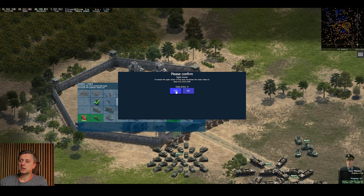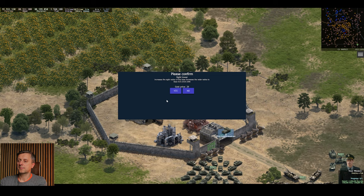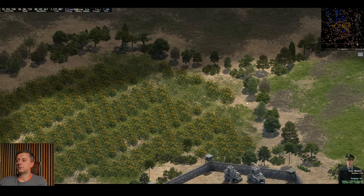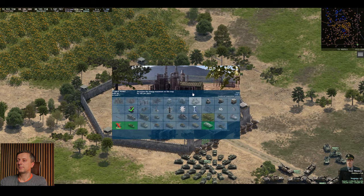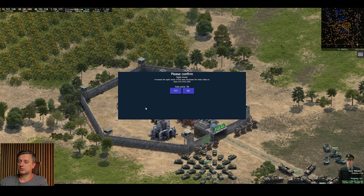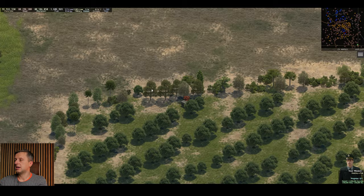With the first upgrade I can see more, then a second upgrade for 29 gold gives me even better view. One more upgrade for 100 gold — and I've got a tick — and now I can see as far as this. Someone left an APC in here.